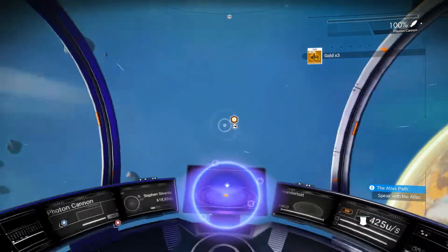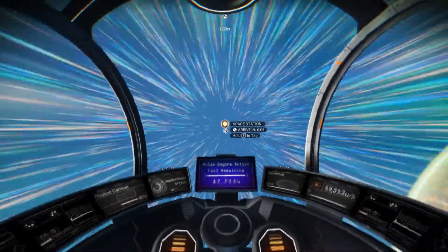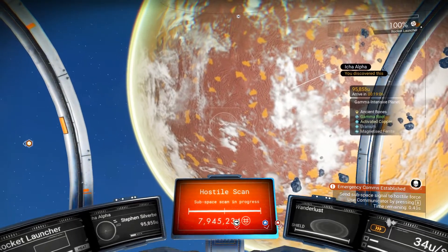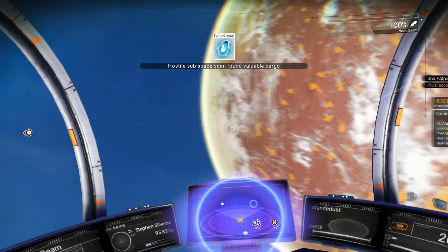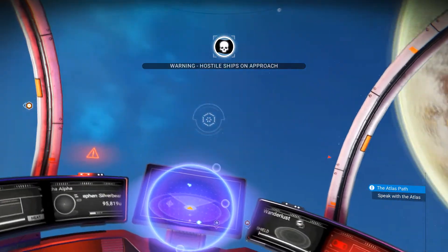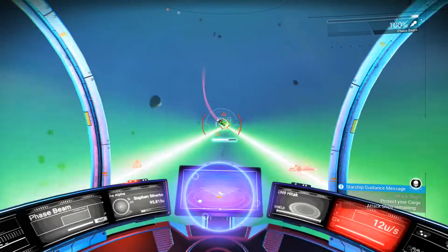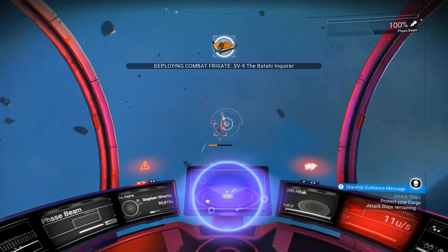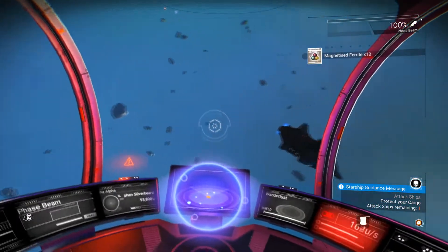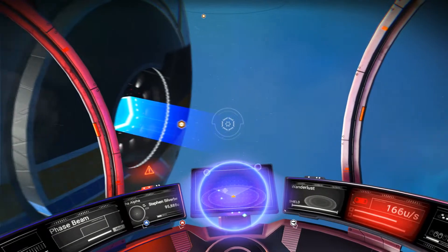There's the space station. Looks like we've got hostiles coming in but they're not a problem - we'll see how many there are. We got a bit more magnetized ferrite out of that, which replaces some of my reserves.